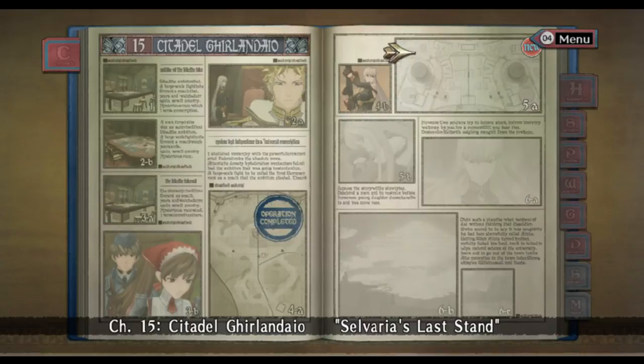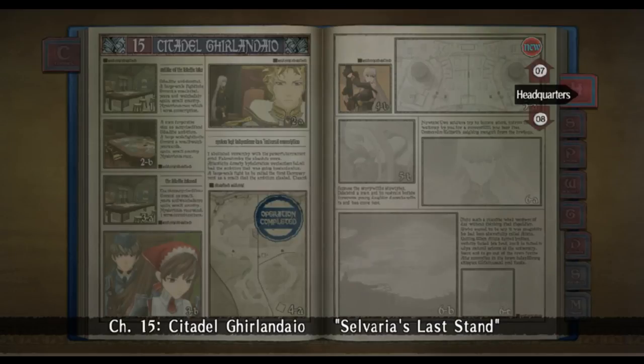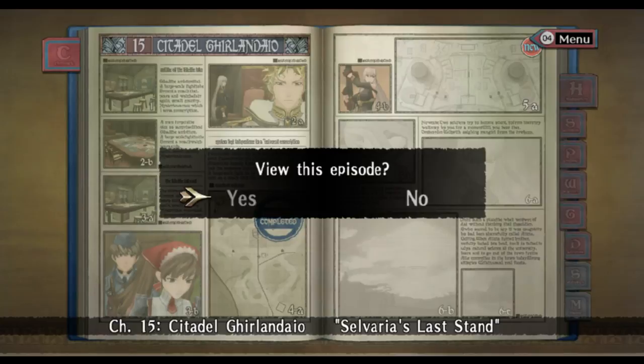Chapter 15B, or 15-2, whatever you want to call it. This chapter is also extremely simple. If you forgot to equip the machine gun on the Shamrock, go into headquarters and do it now, because you need the machine gun for this.